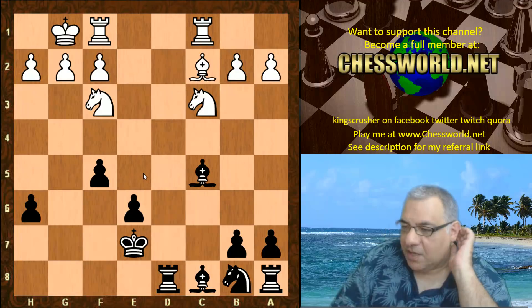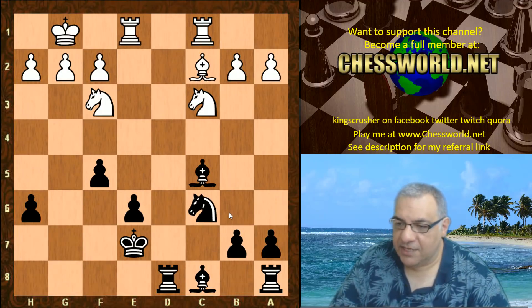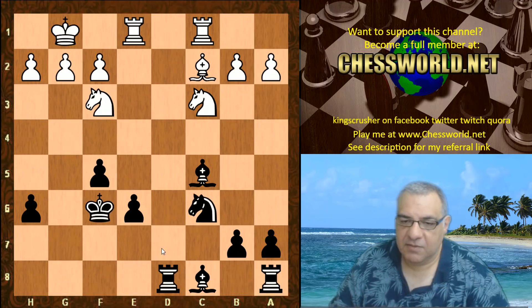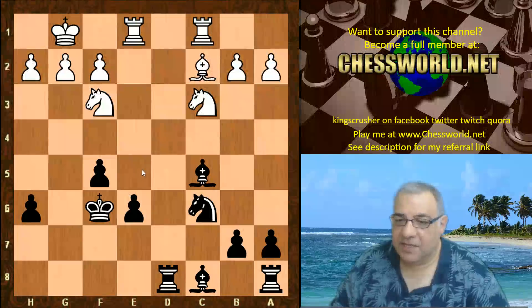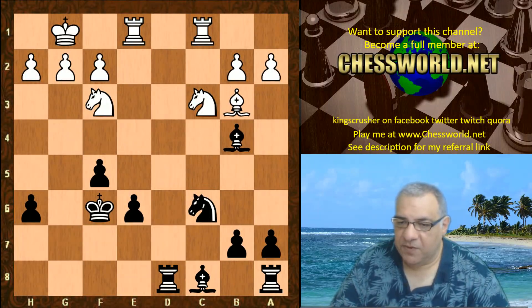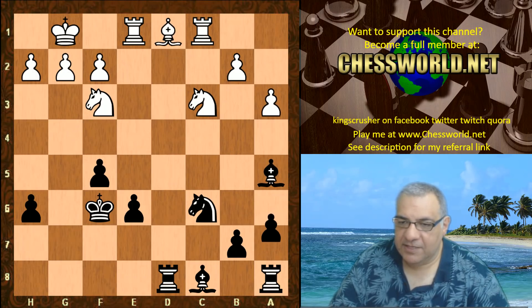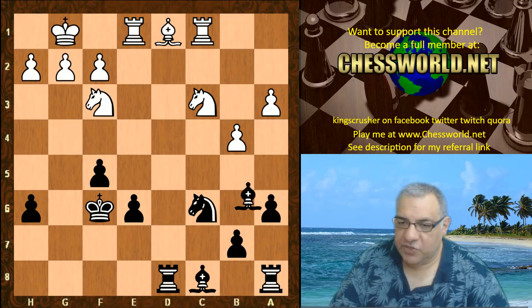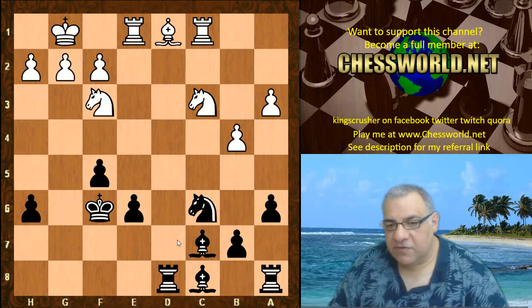Leela drives this Bishop away from this nasty diagonal, but the e5 square has been compromised. Leela addresses this with Knight c6, and again here with King f6 — which is also addressing Bishop takes f5, so King f6 pinning it, logical anyway. Bishop b3, we have Bishop b4, a3, Bishop a5, Bishop rerouting.